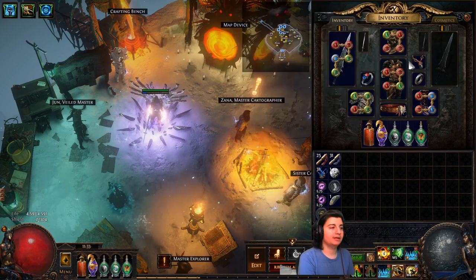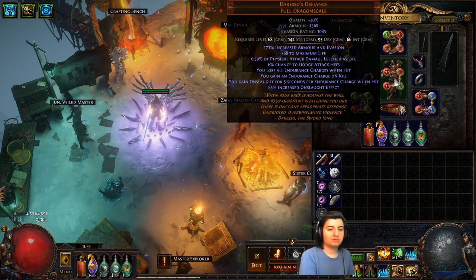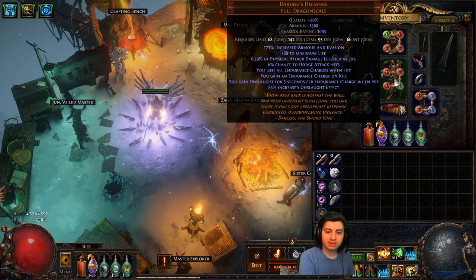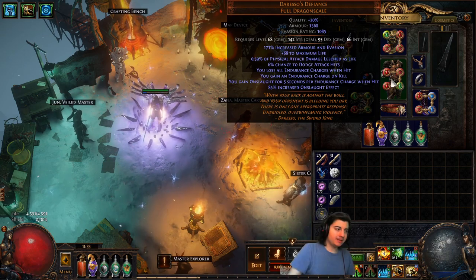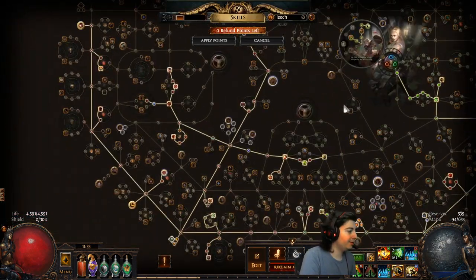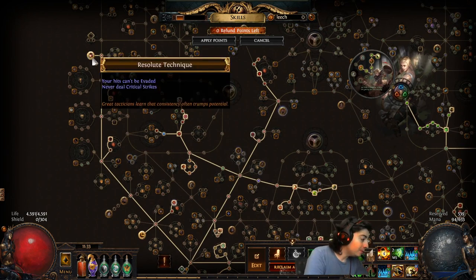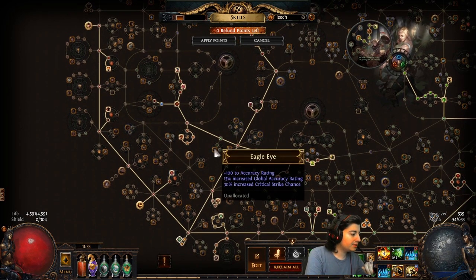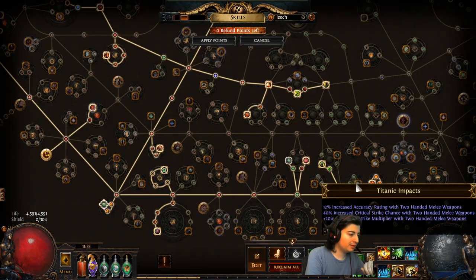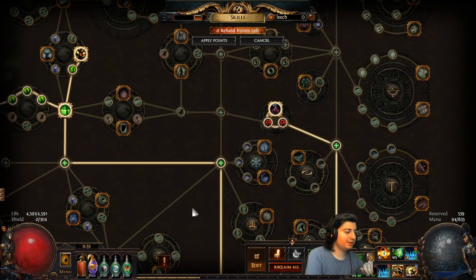Soul tether is not necessary, nor is the rest of defiance. A rare crafted chest is probably going to be best in slot for this build to put your ice crash into. Something worth noting is that I have gone all the way up into resolute technique. What I was doing before was using precision as one of my auras, and even with multiple accuracy nodes on the tree and a level 15-16 precision, I was getting to 98% chance to hit as I was pushing into maps.